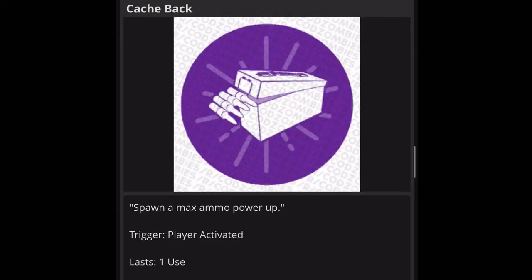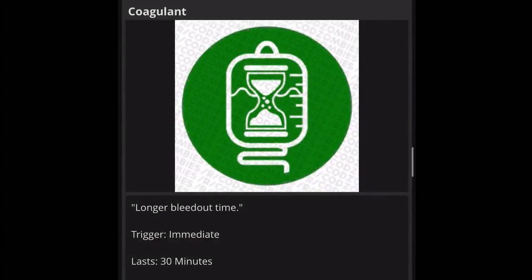Next one is Catch Back: spawn a max ammo power-up. Trigger is player activated, lasts one use. That's the one we saw in the Shadows of Evil trailer with the corrupted police officer walking into what looked like a bar, and a max ammo randomly spawned out of thin air. This one is really handy if you're in close quarters with zombies and out of ammo — you activate it and there's your free max ammo. This one is a yes, especially since it helps your teammates too.